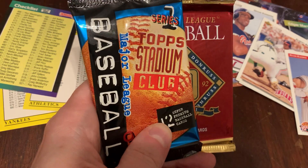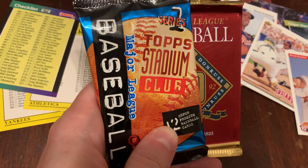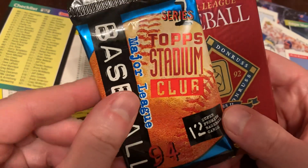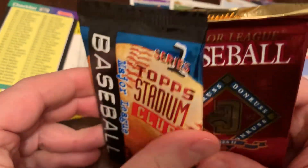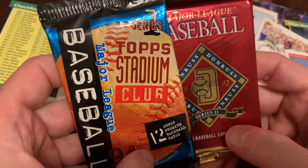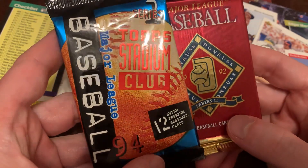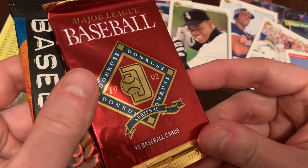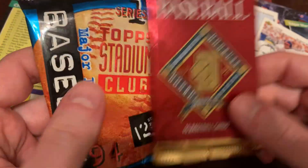On today's episode of Junk Wax Genius, we've got two non-wax packs. If you don't like it, please leave a comment and I will be sure to refund your money. We've got 1994 Stadium Club Series 1 and Donruss 1992 Series 2. No puzzle pieces in Series 2.